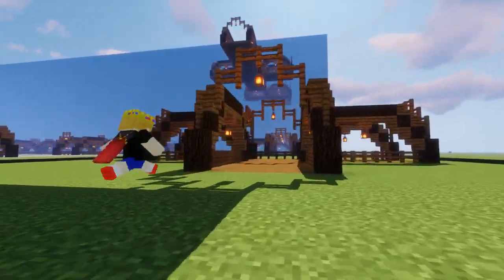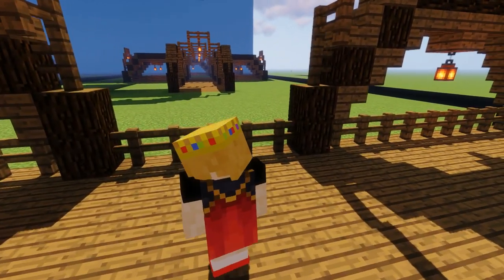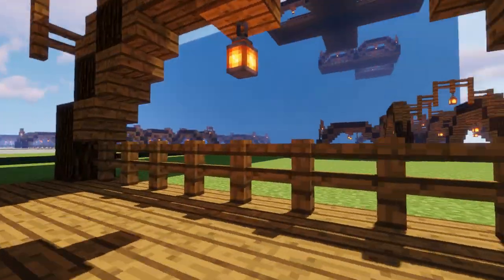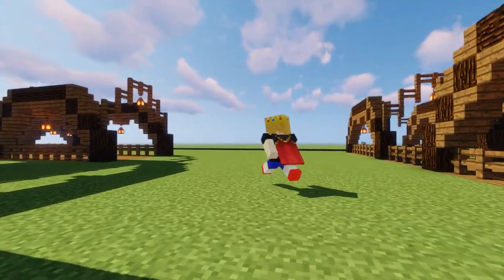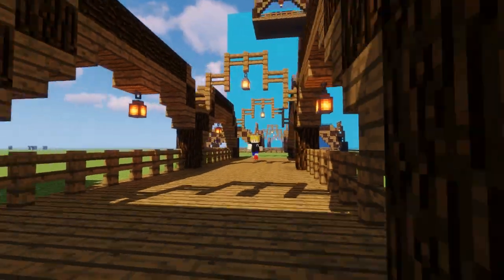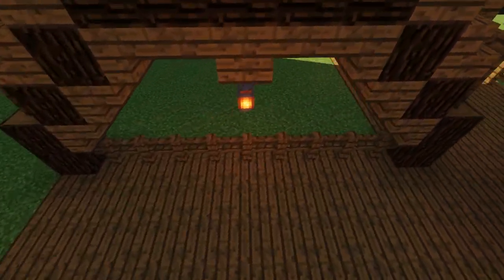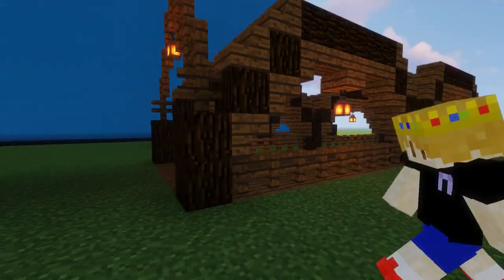As you can see here, this is the original normal superflat ground — just some grass on it. This will probably be the easiest option, though it might not look the best. I have lanterns hanging up to make sure that mobs won't spawn or anything.